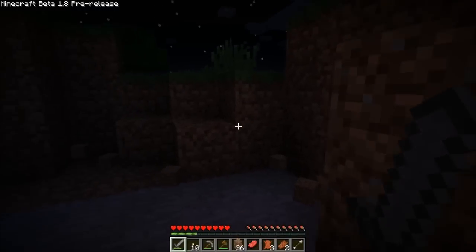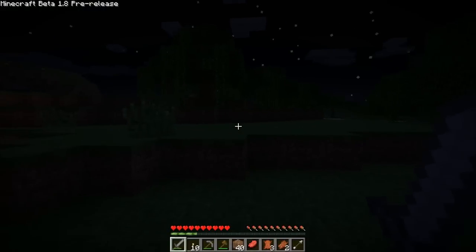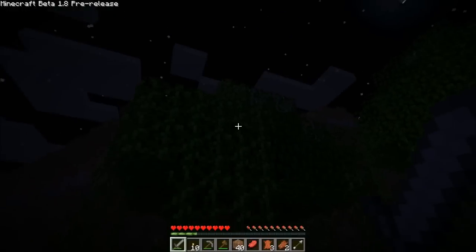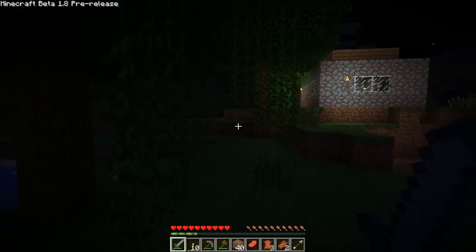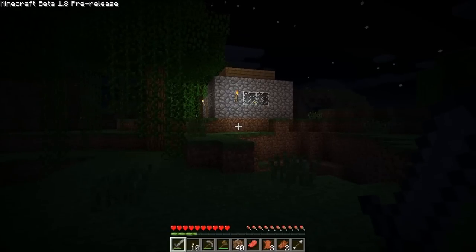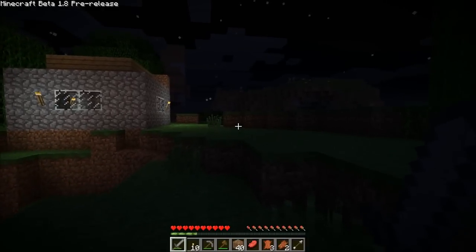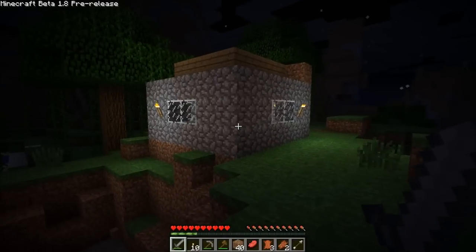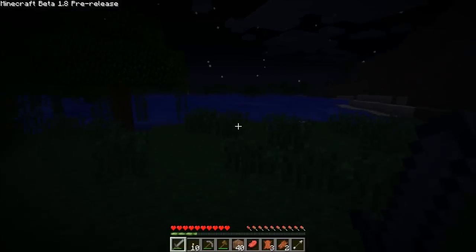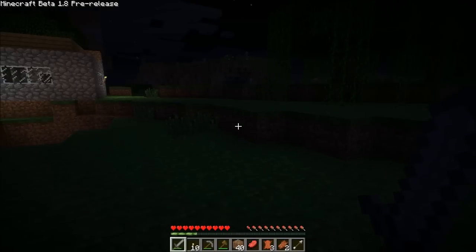Alright, this looks like it's gonna be a tough night tonight. Some of the things you'll probably notice right away are these things hanging down off the trees — I think that's really cool looking. Apparently you can place them on sides of blocks as well, like sides of buildings, to give it a mossy look. Very cool. So far I like it. The lighting looks really good.